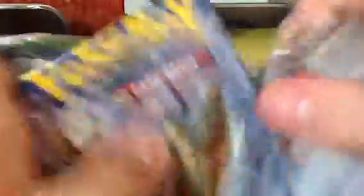I'll start off with the Booster Pack. It has Mega Alakazam on the cover of the Booster Pack. Put the code card aside. The Booster Pack goes out to the back of the pack.